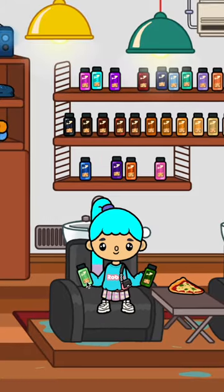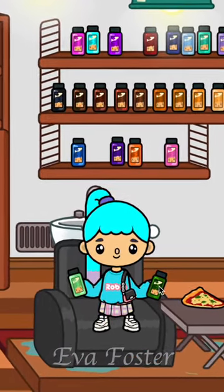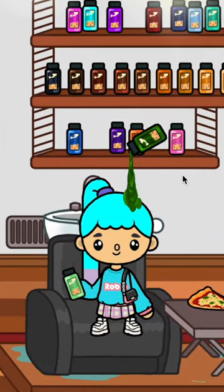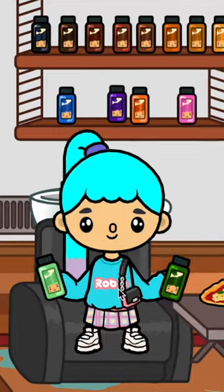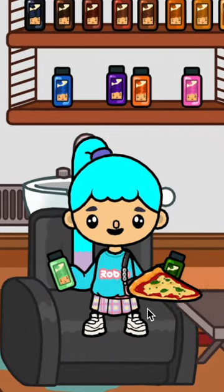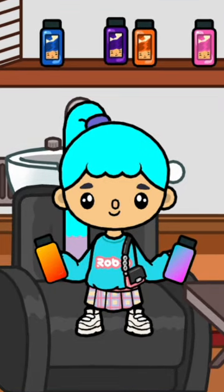Then I sit down in the chair. First I put on this color and nothing happens. Then I dye another color and nothing happens either. And now the most important thing — I take this slice of pizza and eat it while sitting in the chair, and all the paint cans turn this interesting color.